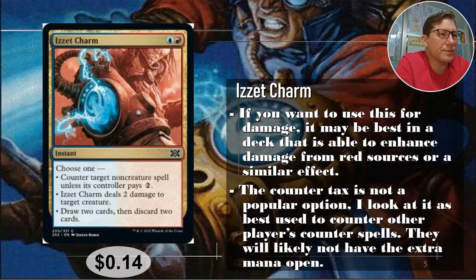Number five: Izzet Charm — blue and red. The modes are: counter target non-creature spell unless its controller pays two; Izzet Charm deals two damage to target creature; and draw two cards then discard two cards. That last one is probably the best option — it gives you card sorting, and it's draw first then discard, not discard then draw, so that's potentially better.